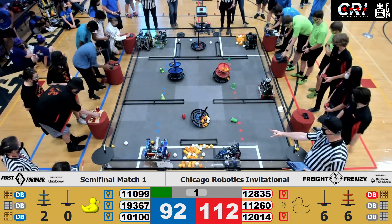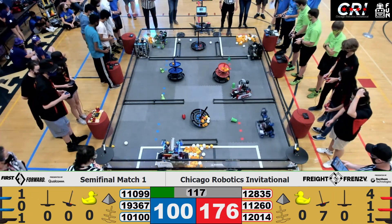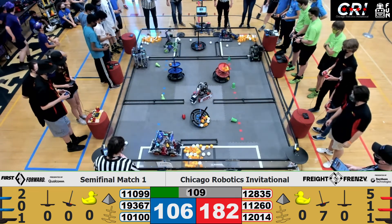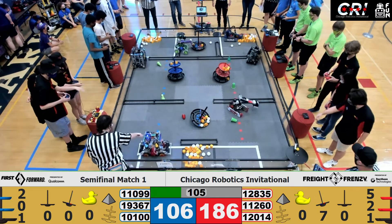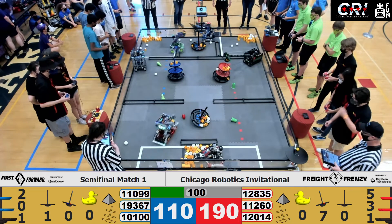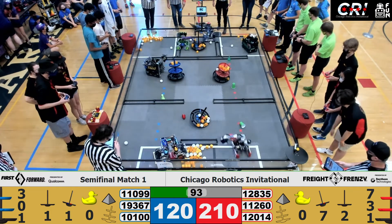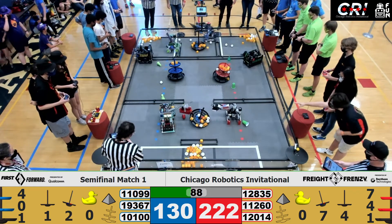Three, two, one — here we go with the teleoperated period, with all six robots racing around the field for their first piece of freight. Taco Bots scores one in the upper edge of the blue alliance hub, Pixelated up for another in the mid-level of the red hub, Taco Bots with another in the blue hub. Now we have a battle in the back warehouse for that shared hub — it is currently balanced, neck and neck: 19367 against 11260, trying to figure out who can hold on for longer.